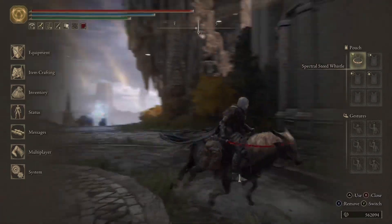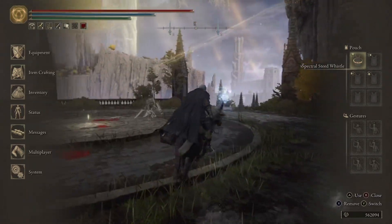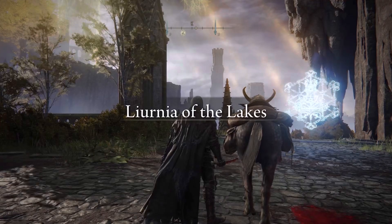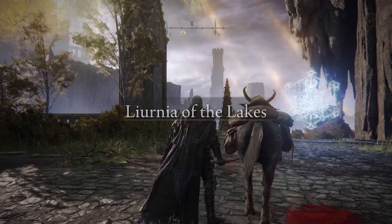You have to hover over quit game, because if you stay in the start menu the first thing you click on in system will be the quit game option. That's why it's easier to do it this way. As you can see I was successful because when I load back in the horse is standing right next to me.